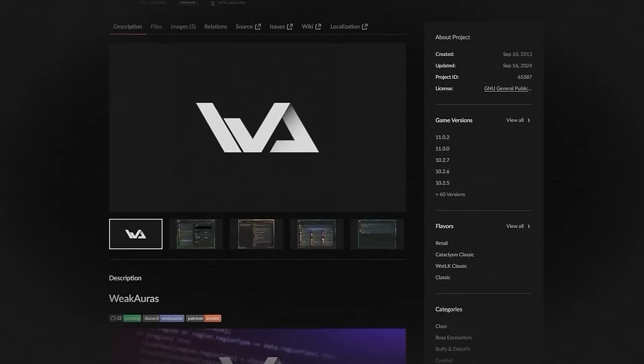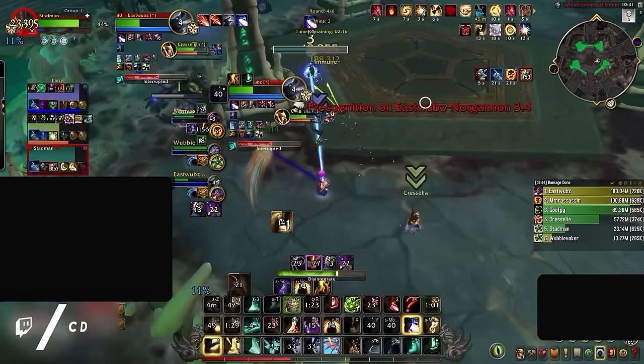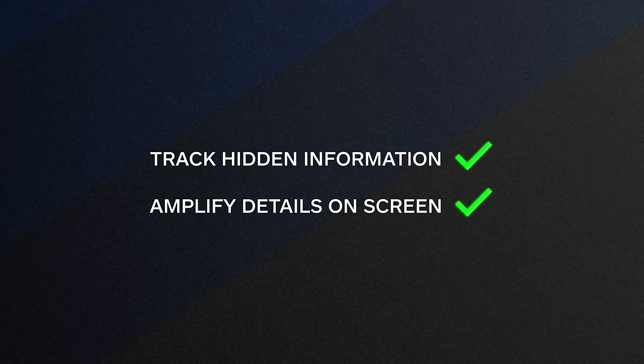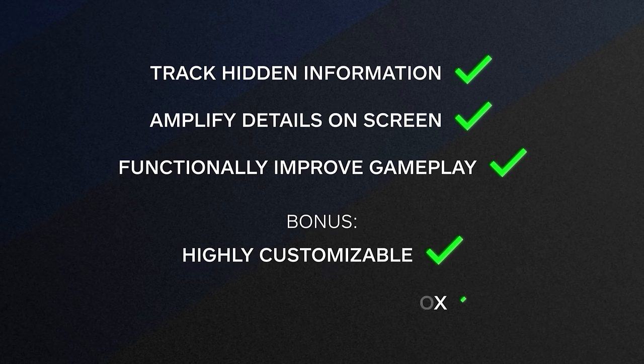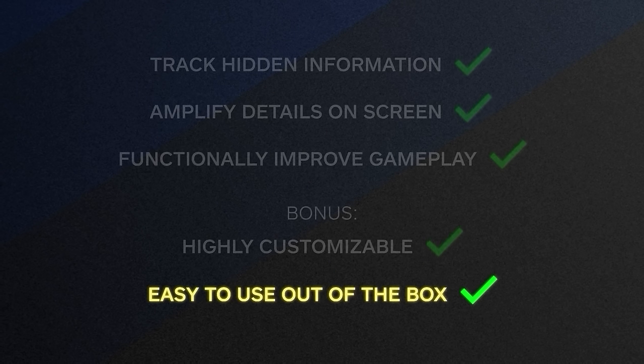We will start with the most controversial add-on of all time: Weak Auras. Over the years people have tried to get this add-on banned in World of Warcraft, despite the fact that the lead game director of WoW has said this probably won't happen. Weak Auras is so controversial because it's honestly OP and checks almost every single box for what makes an S-tier add-on. What we're looking for in today's rankings are add-ons that allow you to track hidden information or amplify details on your screen that are harder to see, while also adding a functional improvement to gameplay. As a bonus we're looking for add-ons that are highly customizable and ideally relatively easy to use right out of the box. And this last point is where Weak Auras might actually fall a bit short.